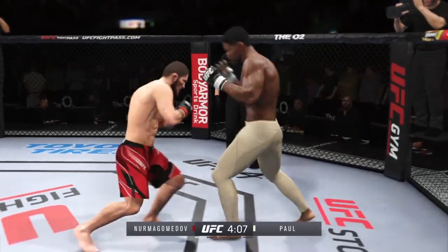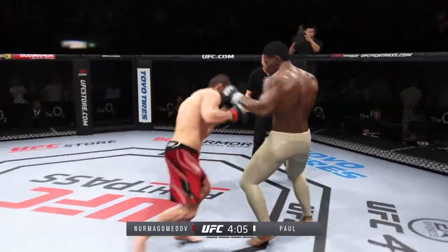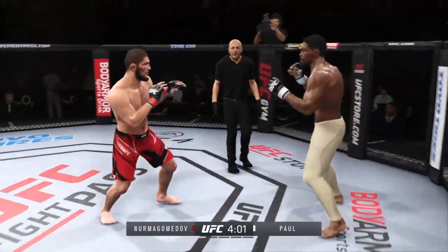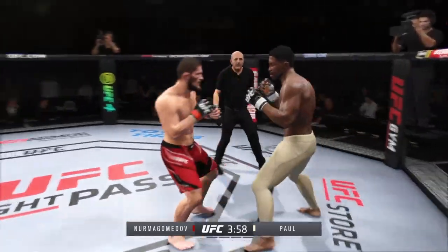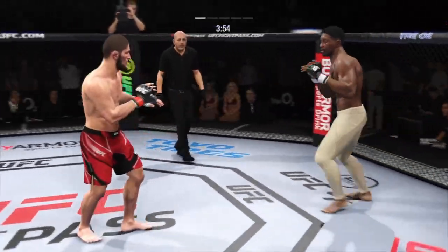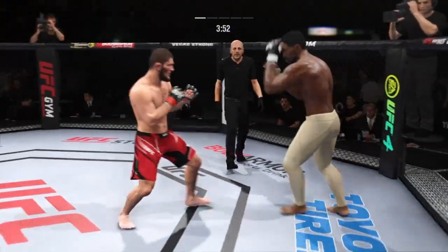Head kick lands — he's hurt. Nice counter punch there. We talked about the reach advantage off the top of the show; it certainly paid dividends for him there. Pinpoint jab to the head on the counter. Again, he's the longer fighter — it's gonna be easier for him to counter than his opponent.